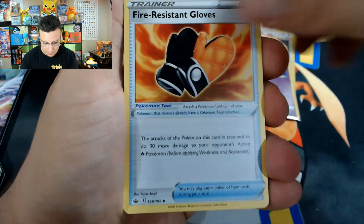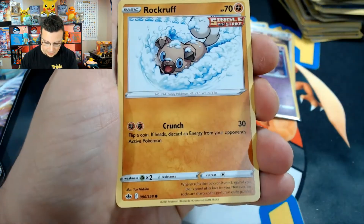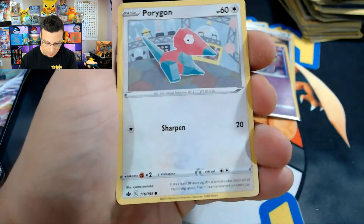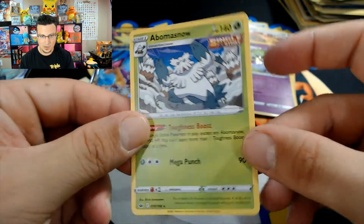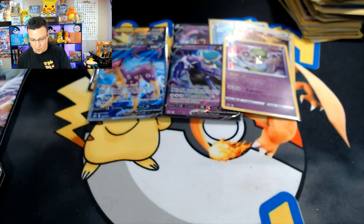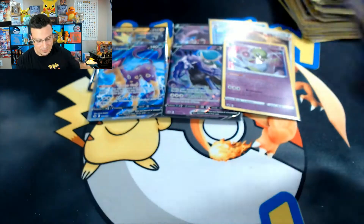Second to last pack: Galarian, Fire Resistant Gloves, Welcoming Lantern, Inkay, Rockruff, Gastly, Ledyba, Porygon, Swinub, Swinub, and Abomasnow — non-holo rare. Alright, last pack — here we go! Last pack magic!